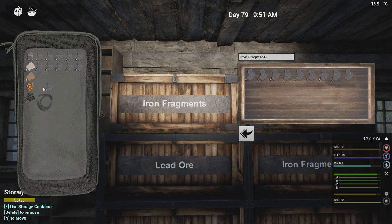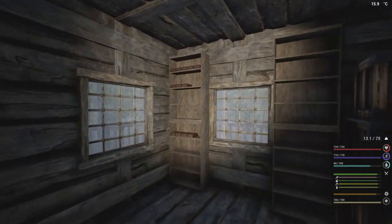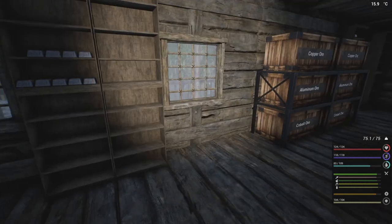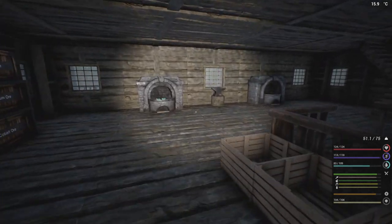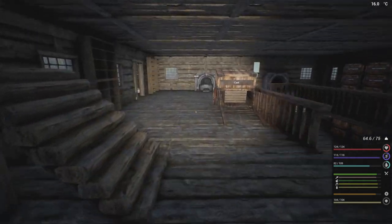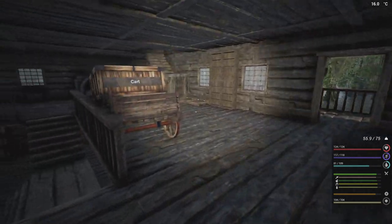Let's just throw these in here. So what do we need a bunch of? We need a bunch of iron, copper, cobalt screws. I do have to go and try to find one animal. I've got to find one more animal because that's all I'm missing for hides. I was pretty lucky — the deer and bears kept coming around, so I managed to get a bunch of hides from that.